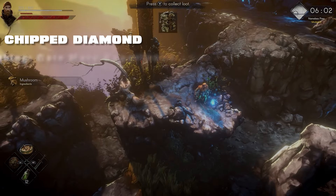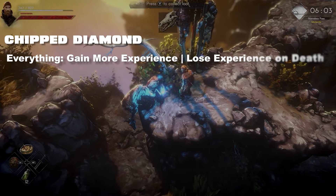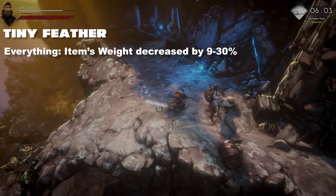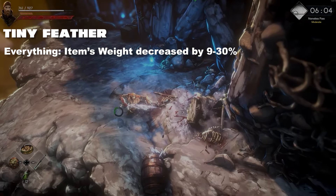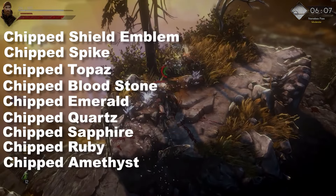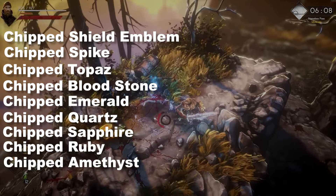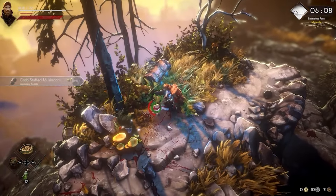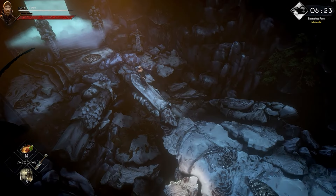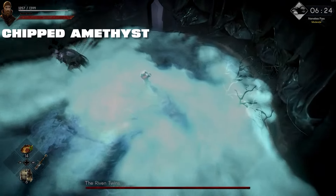Starting with the chipped diamond — this gives you more experience, or experience loss on death as the risk-reward. Tiny feathers reduce the item's weight regardless of position. You'll notice all the gems are called 'chipped,' so we can expect higher versions of these gems at some point, and more gems in the future, since the perks they offer aren't all in the game yet — something to look forward to.